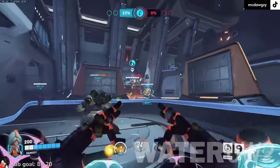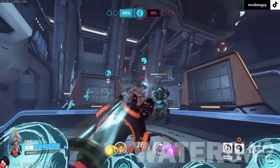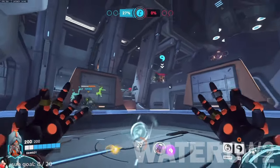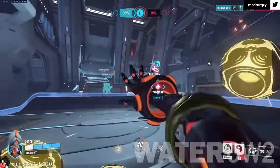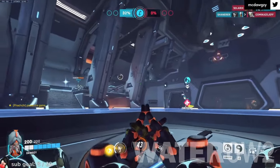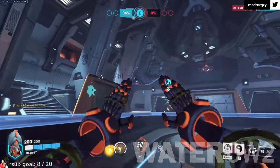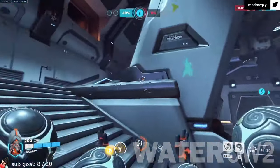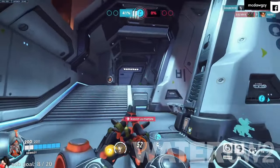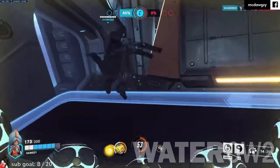Zenyatta Counters. Area-of-effect and burst fire from the likes of Junkrat and Pharah can knock out Zenyatta before he has a chance to land his precision shots. His slow-moving head is target practice for headshot heroes like Widowmaker, Ashe, Cassidy, Kiriko, and Hanzo. Because Zenyatta is something of a headshot hero himself, he can counter himself too. Fast, small-moving characters like Tracer and Genji can focus down Zenyatta easily, thanks to his lack of movement.